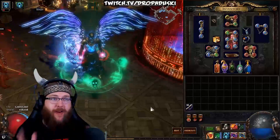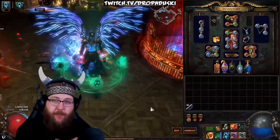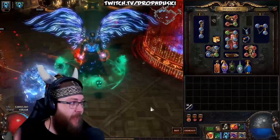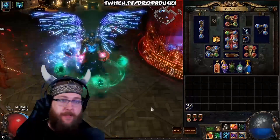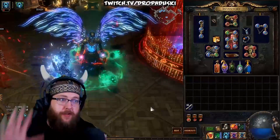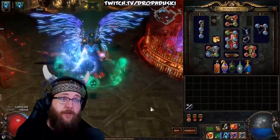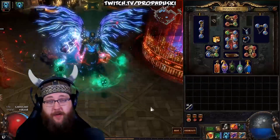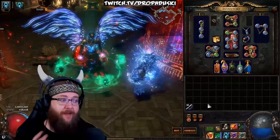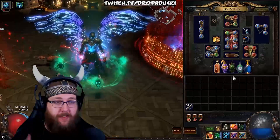Now we're going to do a breakdown of every piece of gear and tell you what you're looking for on each piece — a generalized guide as to what you're going to look for. There are going to be instances where these things change based on the build, but this is your guidebook when you're starting out as a new player for things to look for that you could potentially use or sell for chaos or other currencies in the game. We'll start with rings and belts, which are one of your primary sources for finding life and resistances.